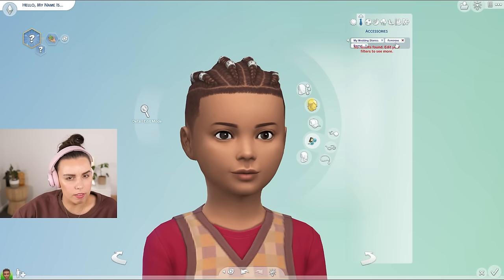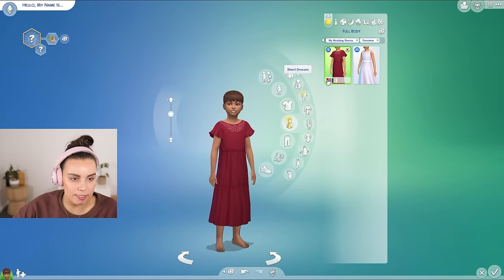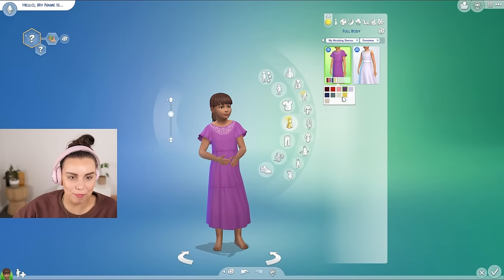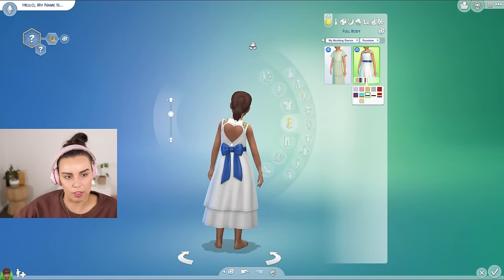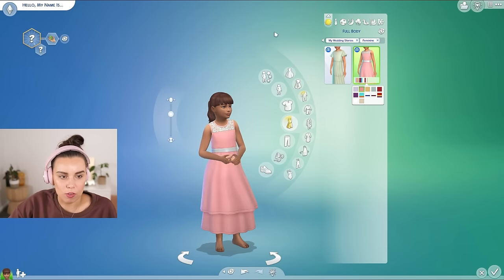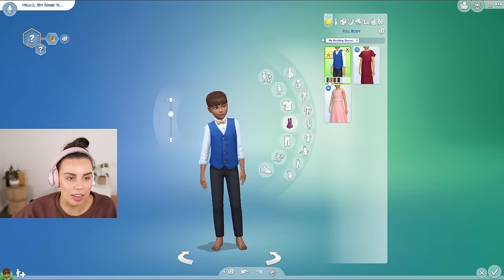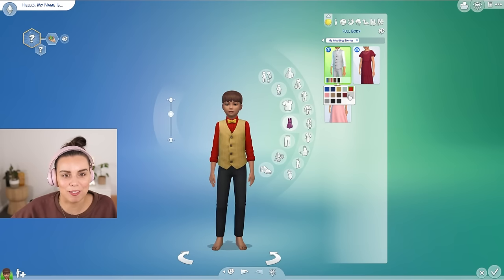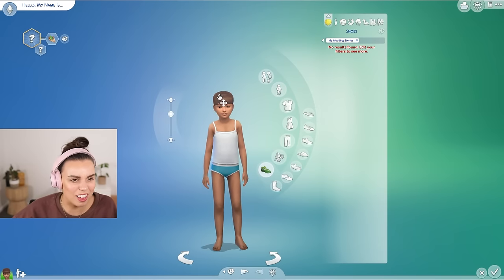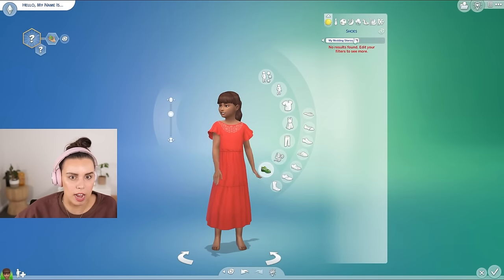No accessories, hats, or makeup for kids. We do have a couple of dresses — nice little dresses for a little wedding guest or maybe a flower sim. And also this other cute dress — you can have flower sims who walk down and throw rose petals, which is very sweet. And then there's also this little tux — absolutely adorable, really sweet, really nice swatches. I don't think there are any new shoes for kids — that would probably be a waste of an asset.